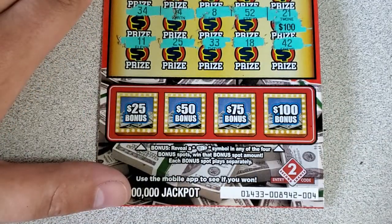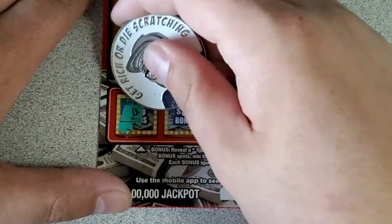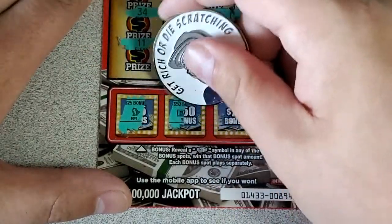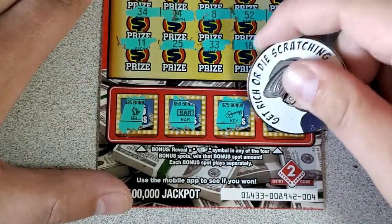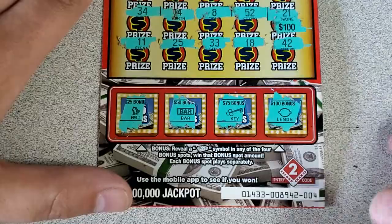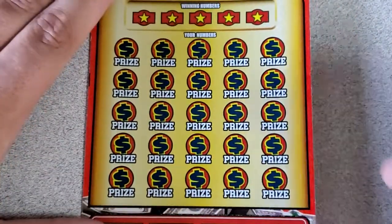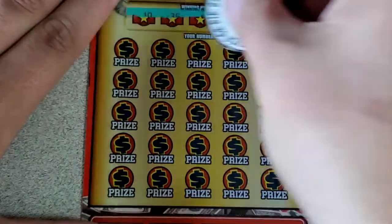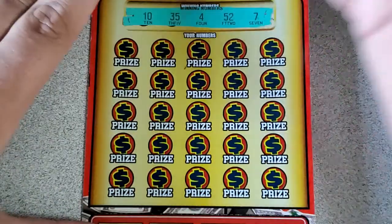Let's check that bonus — just looking for that stack of cash. There's a bell, and a bar, and a key to nothing, and a lemon — just like this ticket. No win on that first ticket. Let's go on to ticket number 5 and see if we can find something, otherwise Platinum 7s will only need to find a win and they'll win this little challenge.